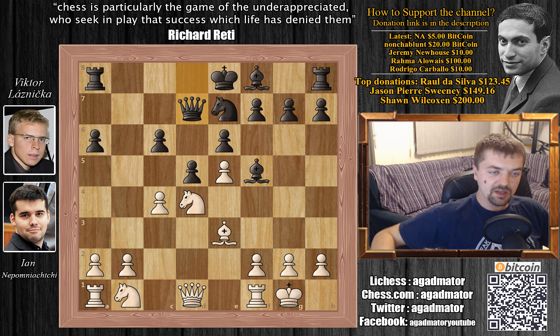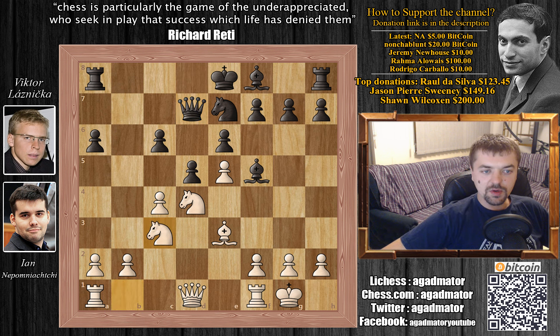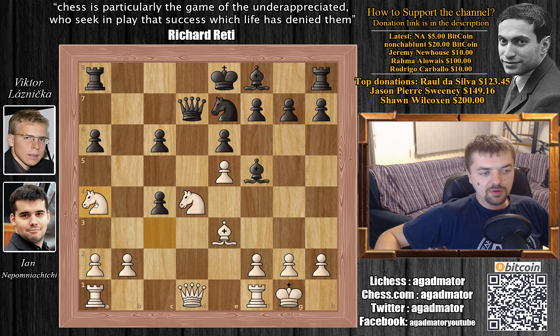Queen to d7, now defending the c6 pawn that was attacked. Knight to c3 and we have d captures on c4. Some other moves were also possible here — for example, Rook to b8, maybe even c5 or Bishop to g6. But Viktor played d captures on c4 and we have Knight to a4. And here Nepo is threatening Knight to b6 with a fork, forking the rook and the queen.